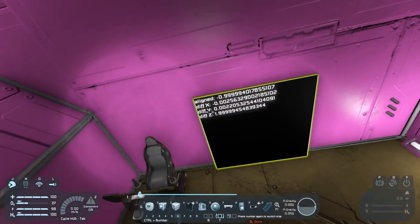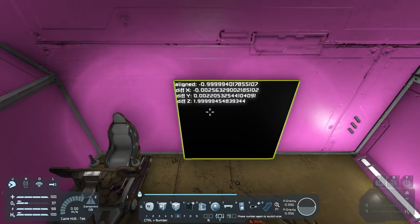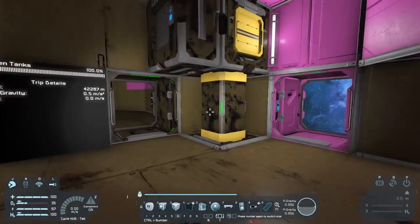Currently it's saying that it is aligned to 0.99999 of perfect with the GPS coordinates that we put in. That's good news. We're going to find out how this actually works in a bit.